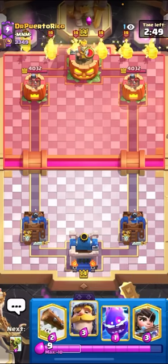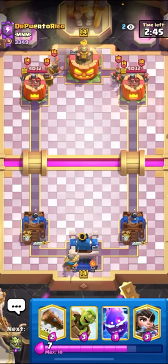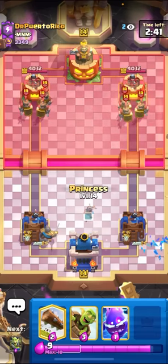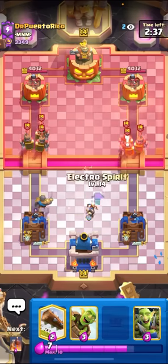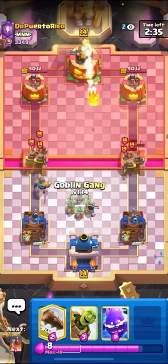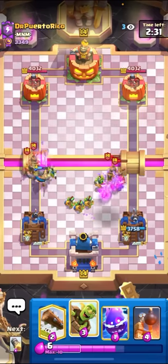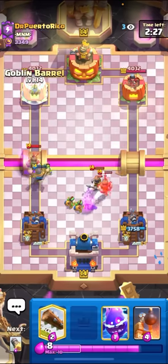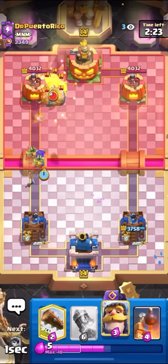I'm in the game for number one right now. I'm against Dr. Puerto Rico. He just goes for the recruits in the back — most skillful recruits player of all time. But I do have the Bomb Tower, so it should be a really good matchup for me. With the Bomb Tower defense it should be pretty clean in both single and double elixir. It should just be a pretty clean, easy matchup overall. With the Tesla I do think it's hard, but with the Bomb Tower it should be easy.